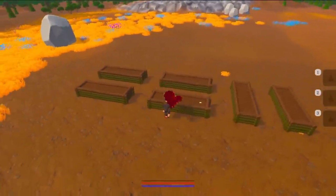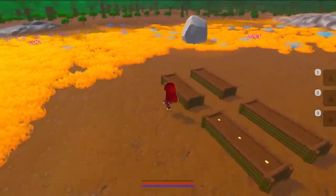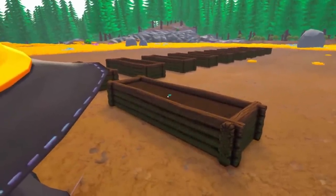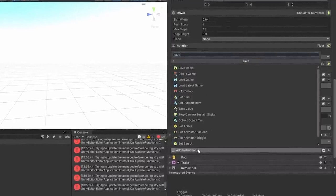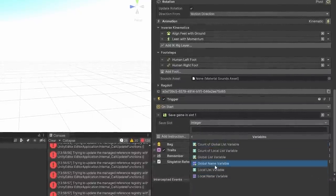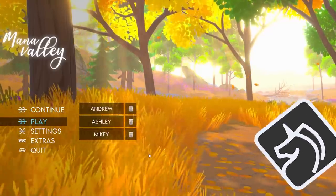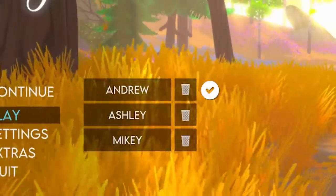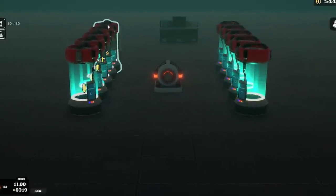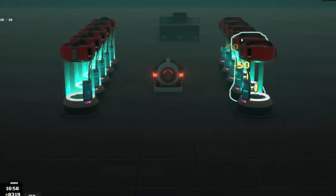I also changed the way placing worked a little. Before it used the direction of the player model, but there were moments where that kind of felt finicky. Now it just uses the center of the camera. The only thing I needed to do was to tie all of this into the save and load system, which also needed a fair amount more work. Saving and loading now work for all three character slots, and I'm really glad I took time to figure out the save and load system in my tiny game Pixel Labs before fully adding it to Mana Valley.